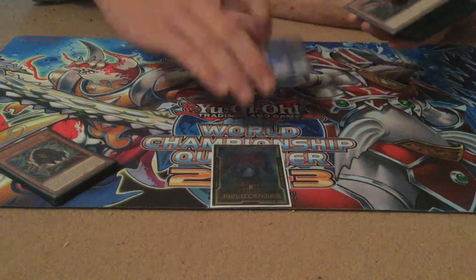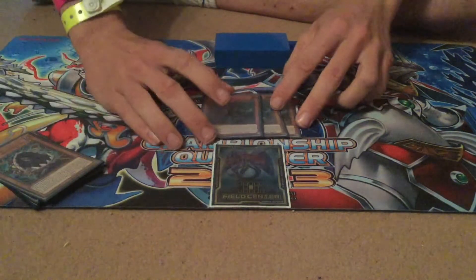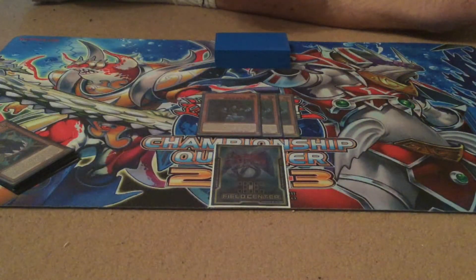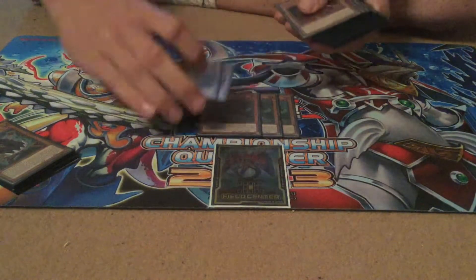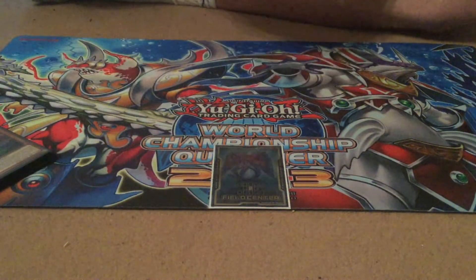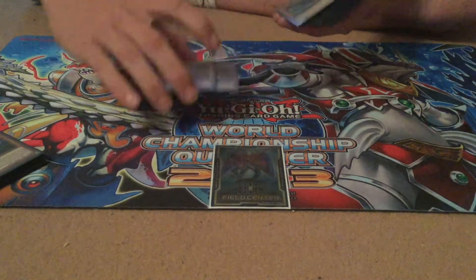Then we've got the Danger lineup as always. Three Bigfoot — the fun thing you can do, which I didn't explain in my other videos, is obviously when you discard them for things like Super Poly, Dynamismus, or Trading, you get to pop cards, and that came up quite a lot. Same with Thunderbird — drop this off Twin Twisters and you're now popping three set cards, which is quite big, especially against things like Paleo and Subterror.